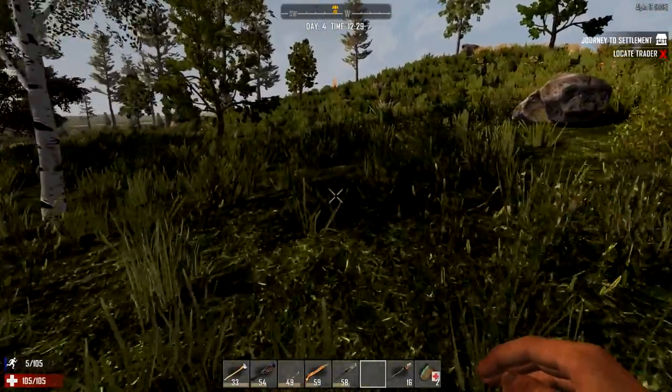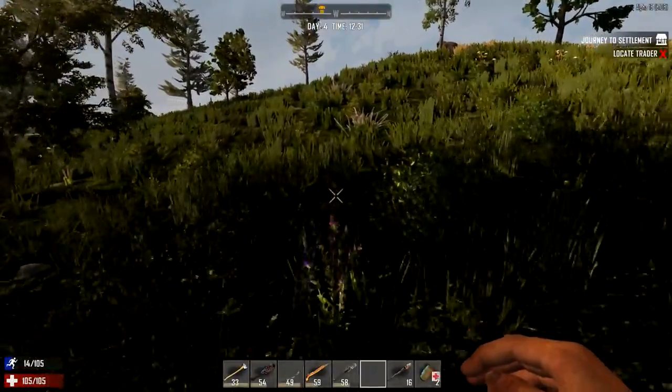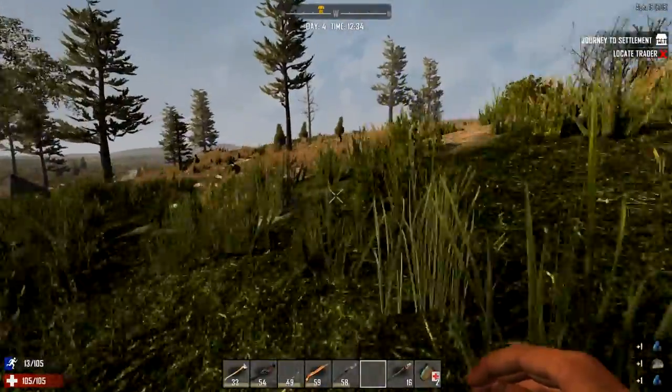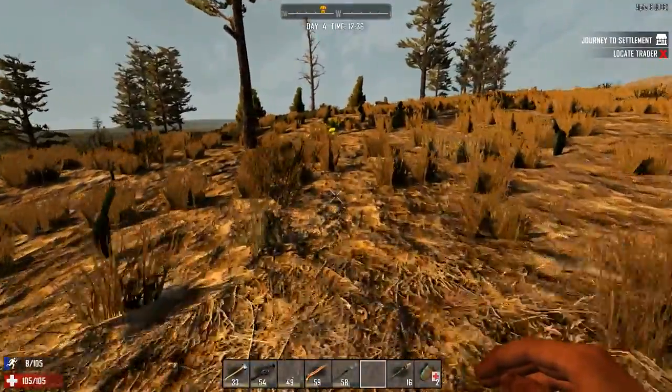Airdrops usually contain one of a few things - they can contain valuable medical supplies such as medicine kits and antibiotics, they can also contain schematics, and sometimes even guns. So they're pretty good. And we're back in the plains again - nice.